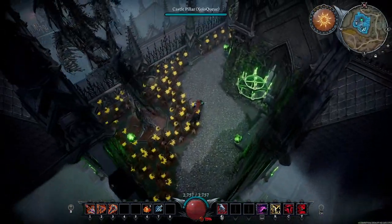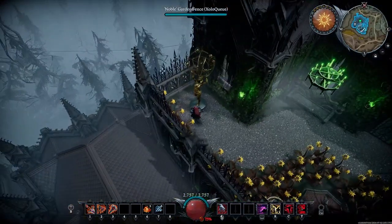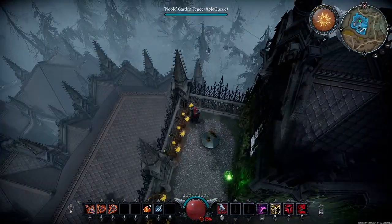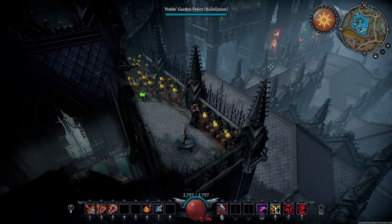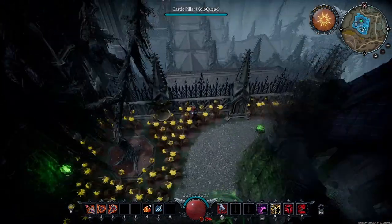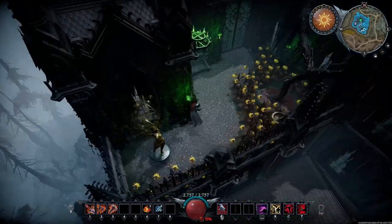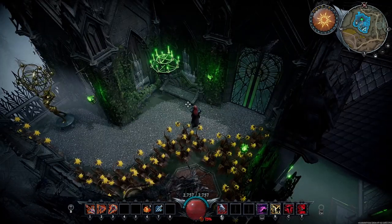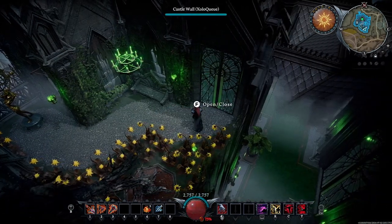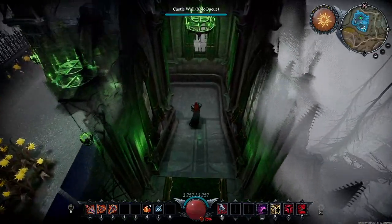Over here we have a nice little balcony area where students can basically just look around and see what's out there — maybe spot some people walking through. It gives an interesting little vantage point for anyone who wants to relax kind of solitarily since there's only one bench. So if you want a place to hide where most people probably wouldn't bother you, that's probably the place to go.